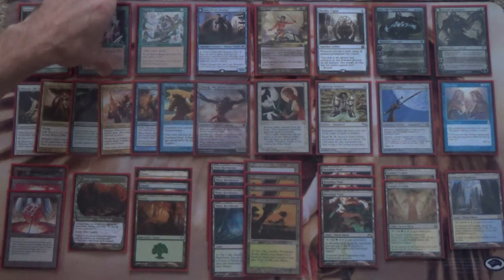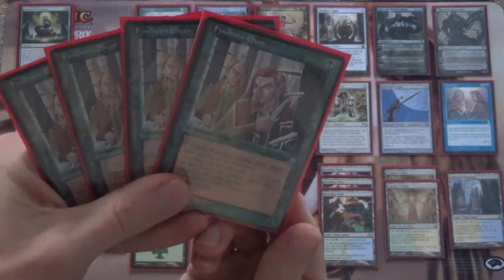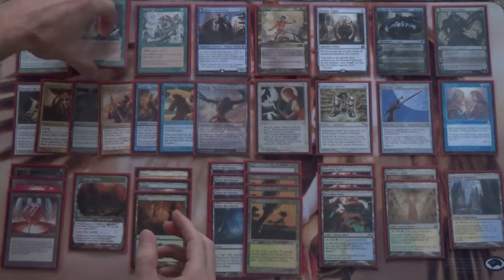Speaking of, here's good ol' Fyndhorn Elves. It's your Elvish Mystic, it's your Llanowar Elves. This one got printed in From the Vault 20, and so we get to play it here.